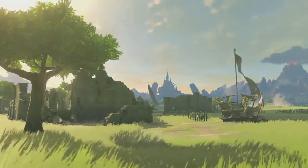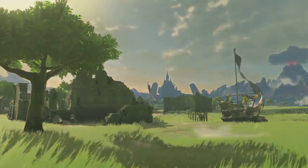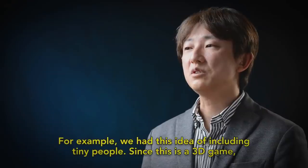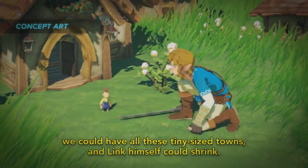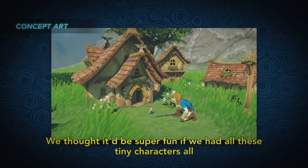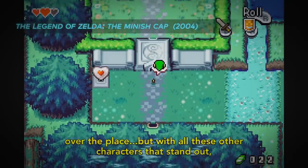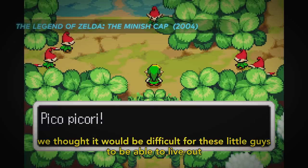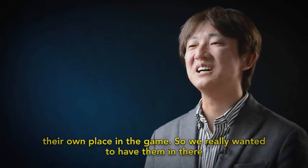If the Minish were still present in Hyrule in any other game, they pass by unnoticed — too tiny to see. But we learned, during a look at the making of Breath of the Wild, that the Minish, or a similar race, were planned for the game, even making it quite late into development, where the tiny folk were modelled for concept shots, living in small houses. Link is seen in one screenshot bending down to talk to one of them, and according to director Hidemaro Fujibayashi, these towns would have appeared all over the world, and Link himself could shrink down to explore them. However, the team found it hard to have the tiny people stand out among all of Breath of the Wild's other unique characters, and regrettably had to give up on the idea.